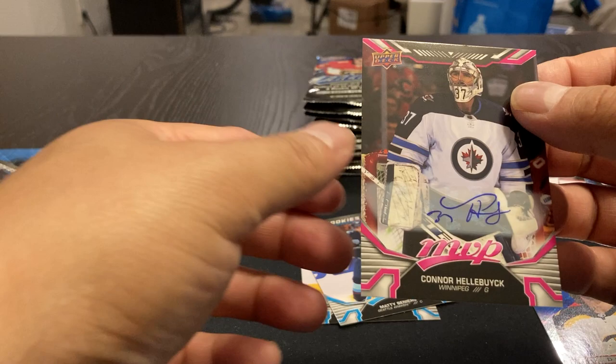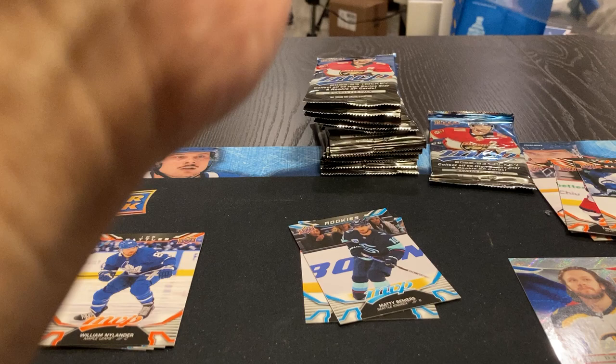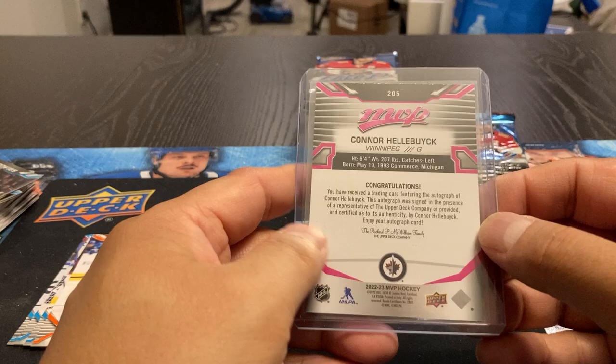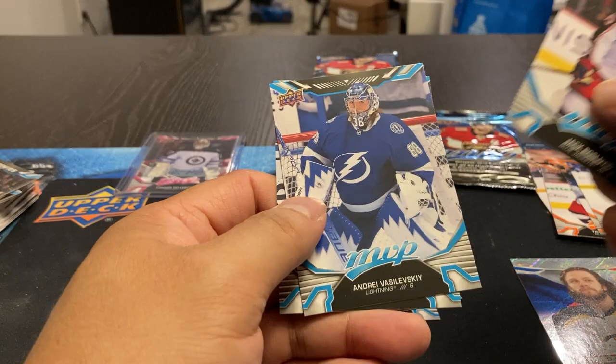Connor Hellebuyck! I will take that. It's a sticker autograph, but at least there's little things on there. I forgot that there were autographs in this. Let me just sleeve that up quickly. I will take an autograph any day — Connor Hellebuyck. Not numbered, but hey, that's a nice hit. William Nylander, Roslovich, Vasileski, O'Reilly. Didn't read the odds on the box — how frequent those are, but I remember getting one last year as well.